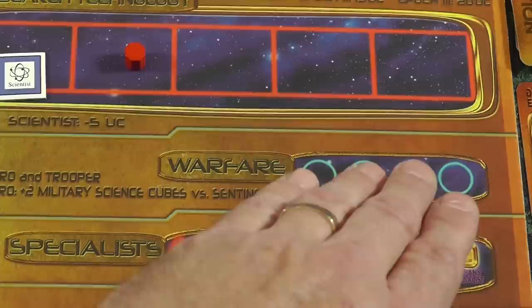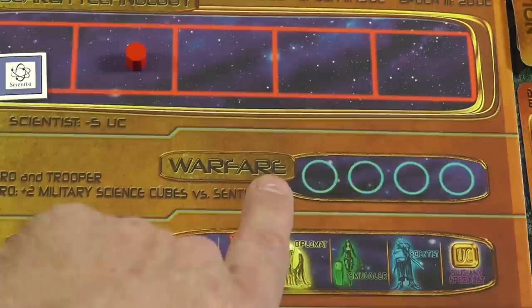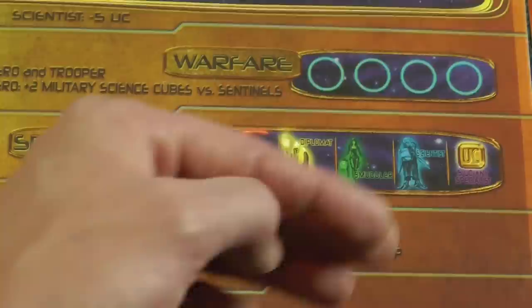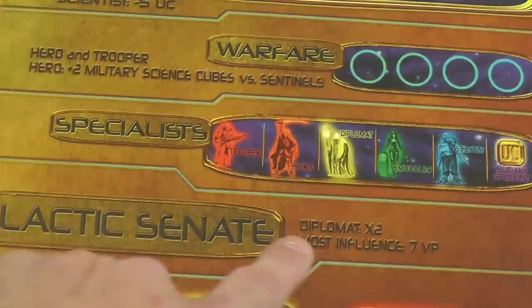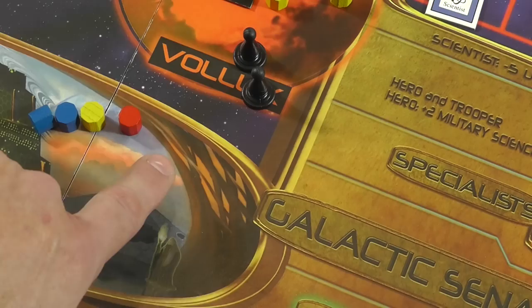Warfare is where you pledge usually your heroes or troopers - although you can put other guys in there to fill spots, they won't do anything special for you. That allows you to go do combat on a planet, either with the sentinels or against other rebel factions. The specialist area is where you pledge to get these special guys for use on the next turn.